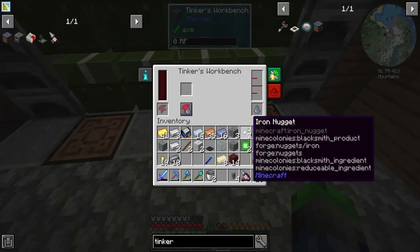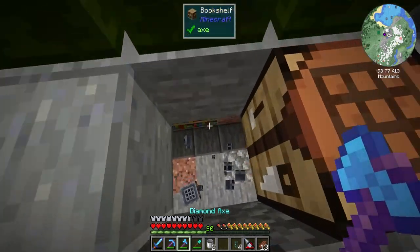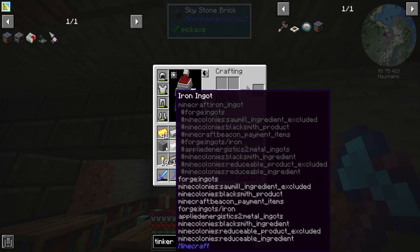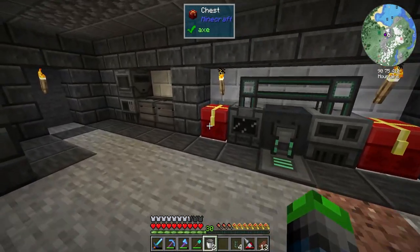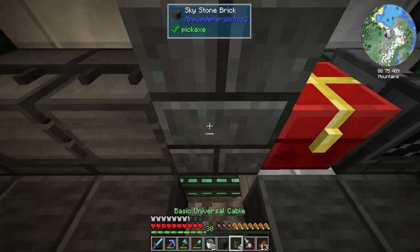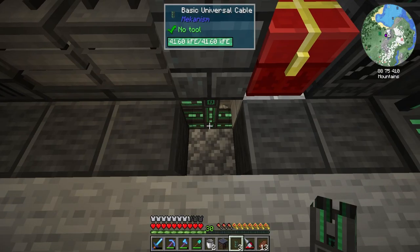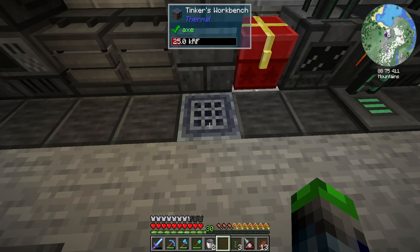This guy's going to go here, this does require power though. There should be a power tap right here. We're just going to put this guy in the ground right here - yep, this thing's getting power, perfect.